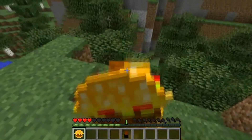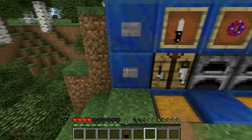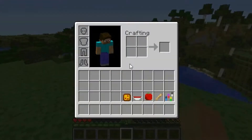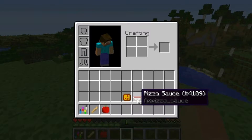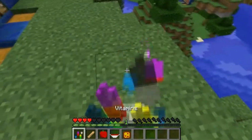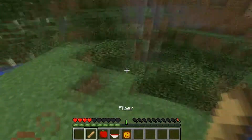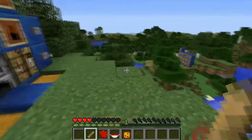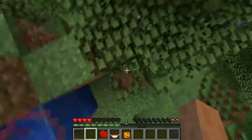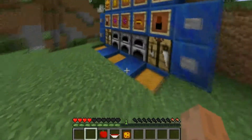We have cheeseburger — it's amazing. And then we have the chocolate bar. And then now we have the vitamins, which give you strength, so if you're going to battle you want some vitamins. You can also eat some fiber, which makes you nauseous — and then makes you kind of poop a little, because it's fiber.